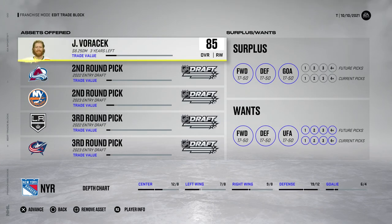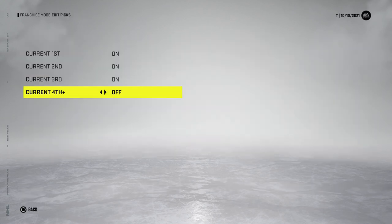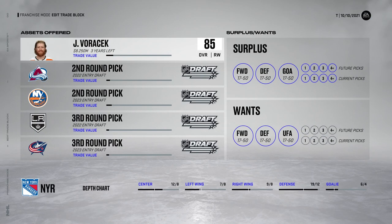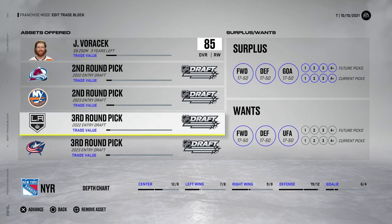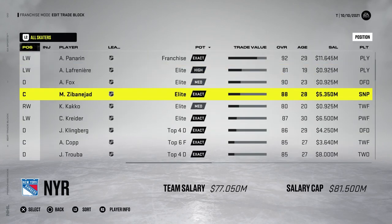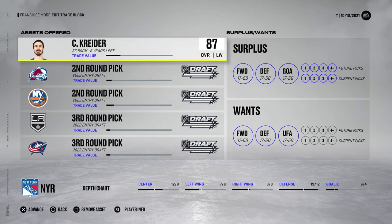My trade block was updated so I've changed it once again. I do not want any draft picks coming in - wait, I totally mixed that up. I gotta flip the wants and surplus for the draft picks. We're definitely willing to shell out our draft picks since we're not going to be participating in the draft - the computers just don't know that. Trade block is updated. I don't want Voracek on there - I'm going to remove him and add Kreider instead because I don't want to break up that plus five first line.